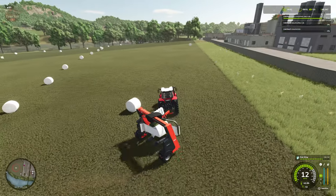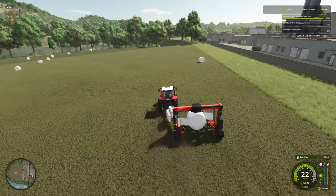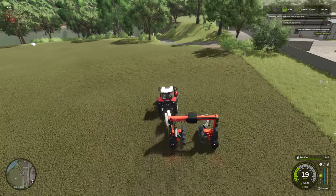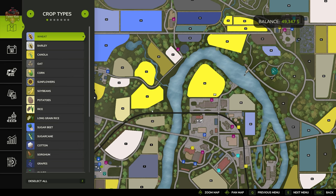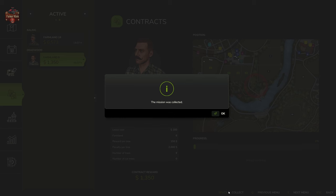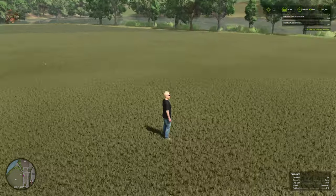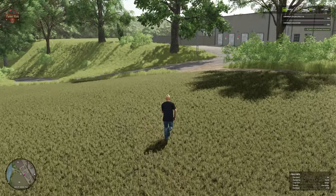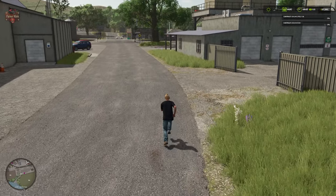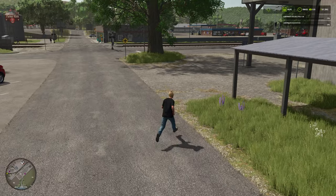And there we go — 100% done. We come in to our contracts, it says complete, and we collect. Now we're presented with a completely empty field. Gone are the days of lucrative baling contracts where you could do a silage bale contract and expect to reap masses of extra bales to keep your animals fed.